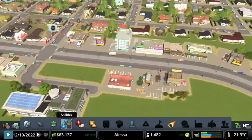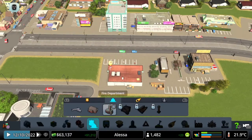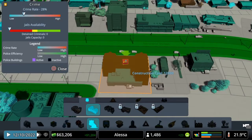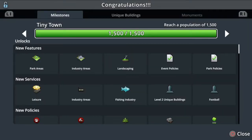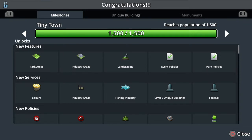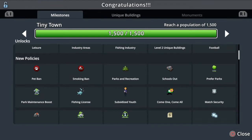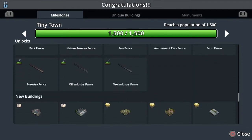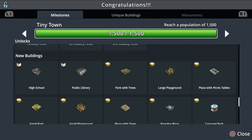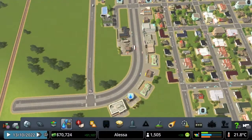We've reached 1,500 citizens! We have landscaping, park areas, leisure industry, fishing industry, parks, pathways, canals, fences, libraries, and high school unlocked. Now we're talking! As I was saying, here is the path tools - so we can have pedestrian paths like this, giving pedestrians more ways to walk around the city. It gives a nice layer to the whole thing. We now have access to these path types.